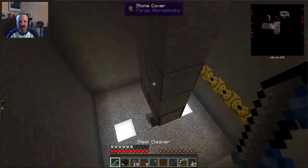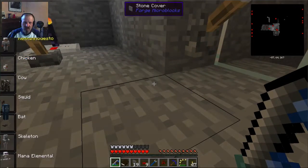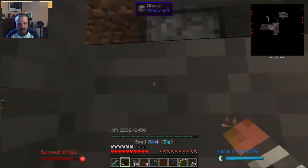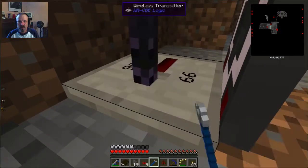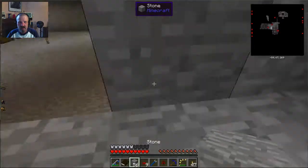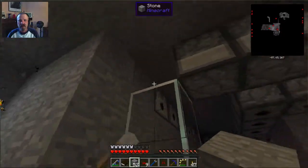I think I got everything right. All those blocks I broke are going to end up in the chest. Let's go back into human form so I'm not so short. I need to turn this transmitter back and get rid of this test lever. There — and then we can cover up. I'll just put one here and there and there and there.